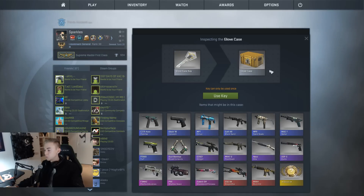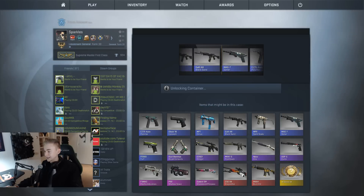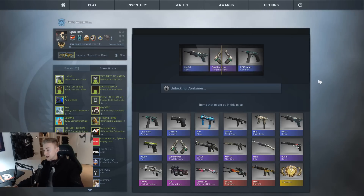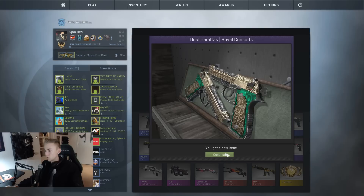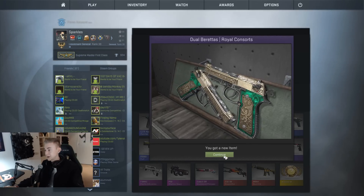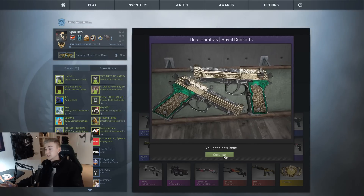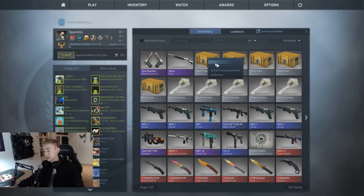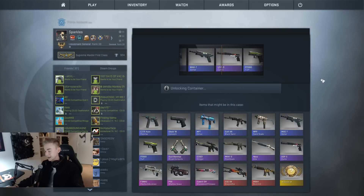On to our second case - what do I really want from this case? Honestly, the P90 Shallow Grave. I've already got the Cyrex Dragonfire. I don't know whether it beats the Scout in the Water because that's like my favorite Scout ever, but I'll happily take a StatTrak Factory New Dragonfire. Purple - maybe we have enough for a purple trade-up at the end of the video. The Dual Berettas Royal Consorts - they look so much better in-game than on the website. Those are actually the best Dual Berettas in the whole game. I completely take back what I said about them looking bad.